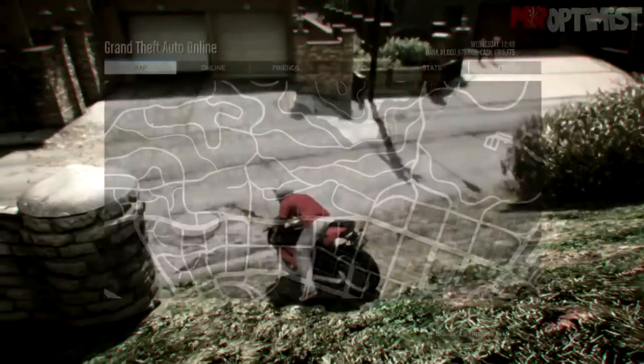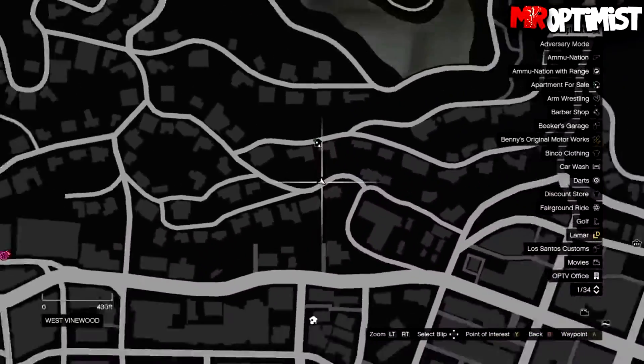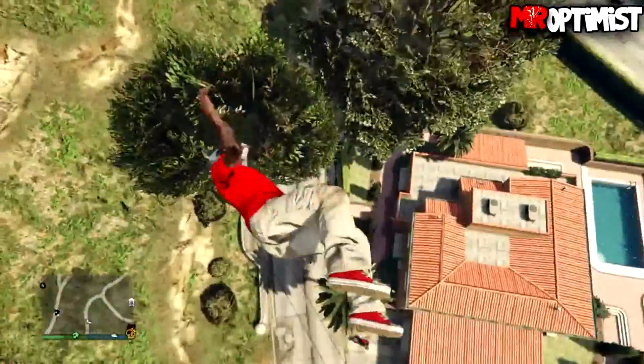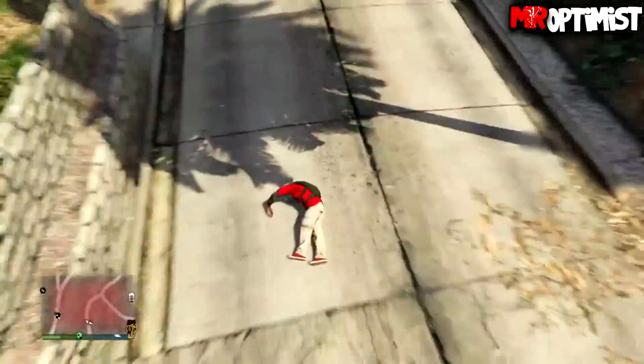The first glitch I want to show you guys today is actually a launch glitch. You want to come over to this location here on the map. This is guaranteed the best launch glitch as of right now. There are many other launch glitches in the game, but this one right here is the best one — I'd rate it five out of five.